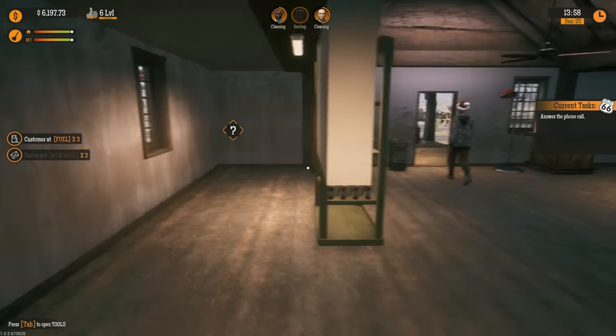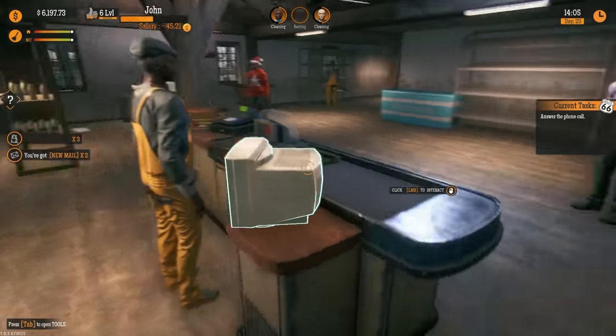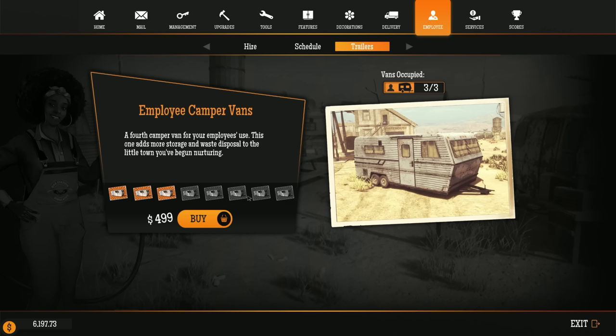That looks amazing! Let's take a peek at what we can do — I really want to get the car wash leveled up, it's 2500 to get to level three. We actually have access to all the trailers now, so we could get so many more workers. We'd need to make sure we're making enough money — with five more workers we could have day and night shifts for cash register, fixing cars, fueling, and cleaning. There might be airstrip-related DLC eventually too.